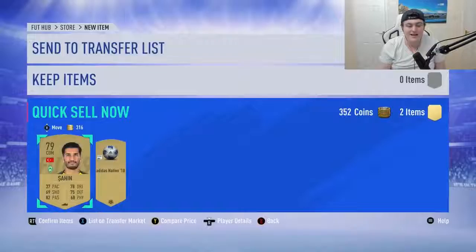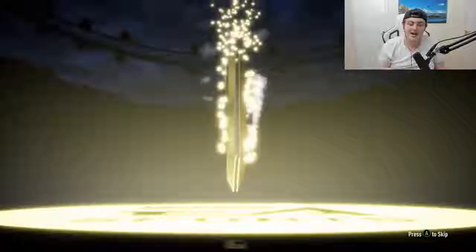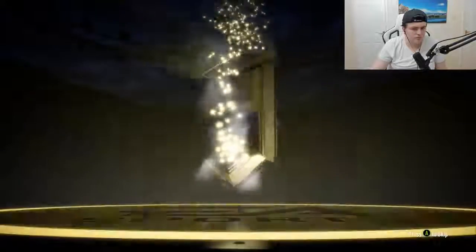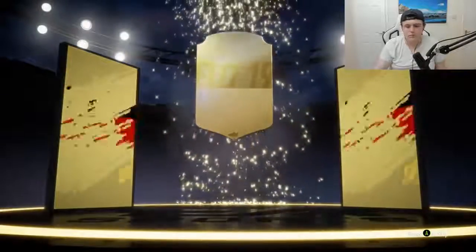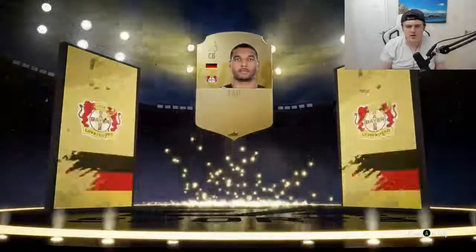Come on, show me some good pack luck with our last 3k points. Come on EA, please give us something good. I really hope we just get some half decent players as we go into our last few packs. Hopefully EA throws it at us. Board drop, baby — come on, something good. Who's this? Tar? Yo, I'll take it. Not bad. Partners up with my Hummels right now.